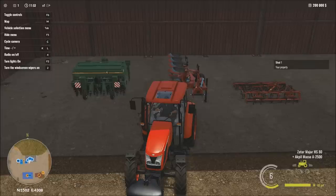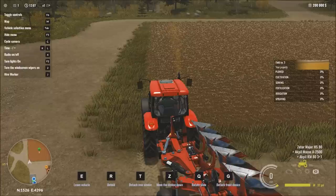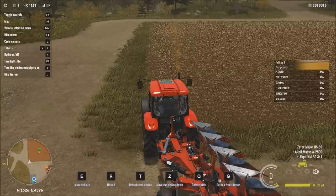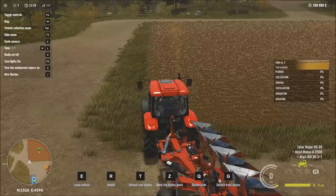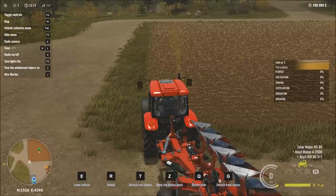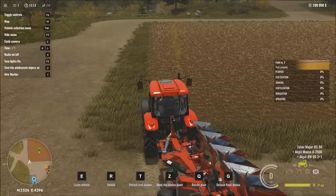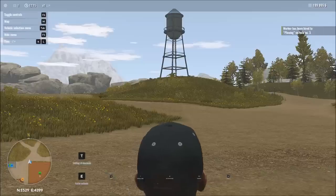We're going to head over to the field. We need to get started by plowing. Getting close to the field, you can see on the right-hand side percentages for plowed, cultivation, sowing, fertilization, irrigation, and spraying — all things we need to do to get the maximum yield. I'm going to press J to hire the worker.